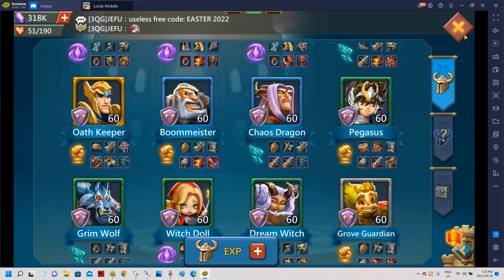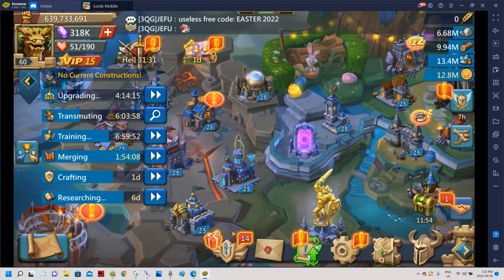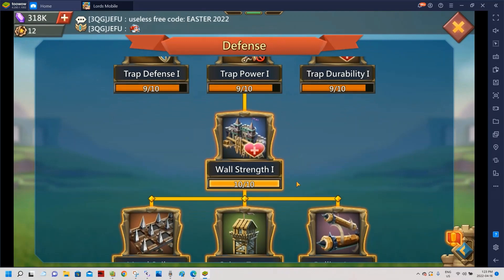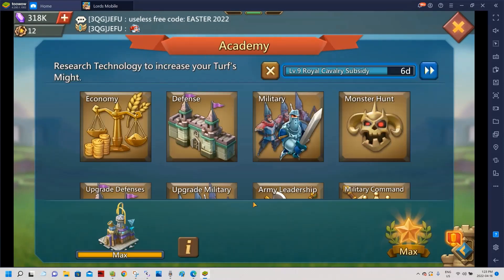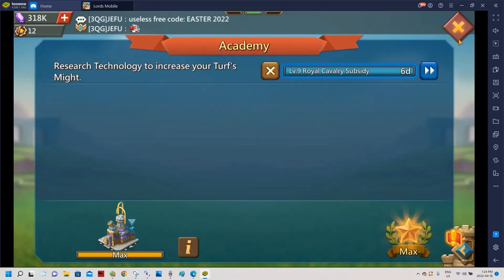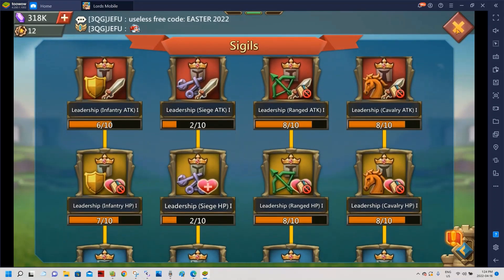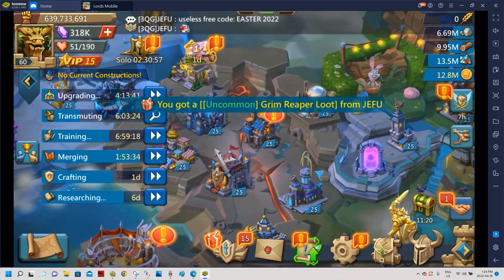So that's basically the state of this account — and I wanted to flex the purple chaos dragon. Thanks a lot for watching. I'll probably do another one of these in two to three months — that's the best way to track progress. The biggest differences since the last video are a couple of defense research completions, army leadership via techno labs, and sigil research being the biggest upgrade overall. See you guys later.